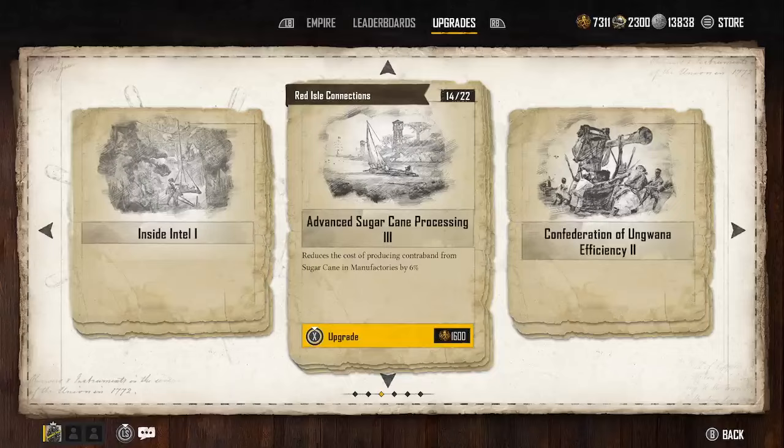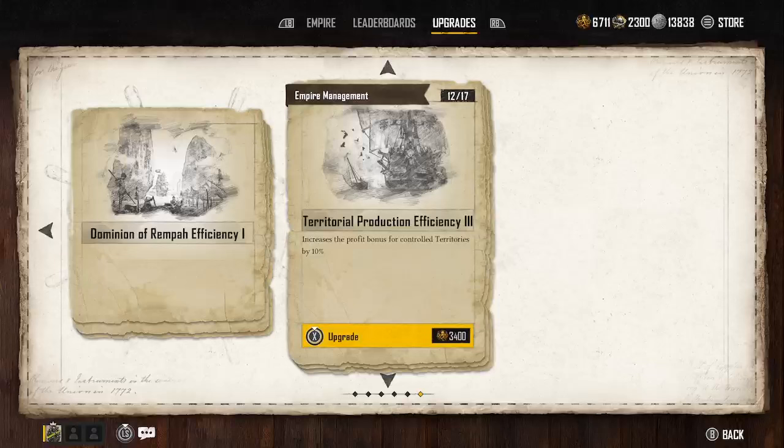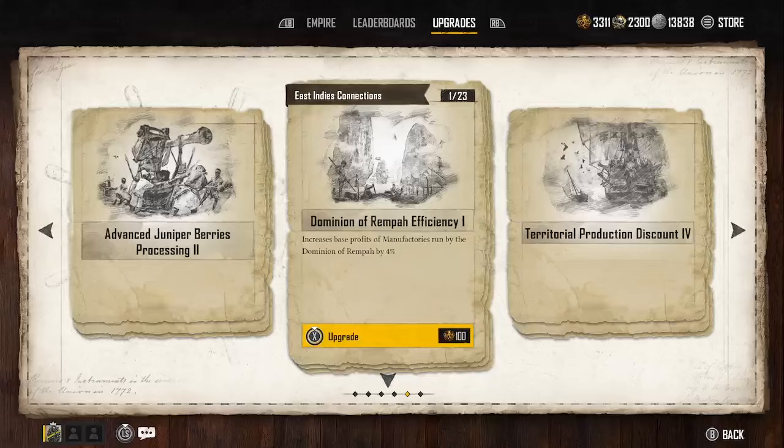Then you have your smuggler skills, which are going to increase some of your stats. What you want to look for is, if you're in Africa, you have the Confederation of Gawain Efficiency — that's going to make the profits and manufacturers run 8%, so it increases by 8%. We'll go ahead and do that. You also have Empire Management, which is going to increase profit bonus for controlled territories by 10%. We definitely want to do that, and that's going to be bringing these numbers up on our screen here.